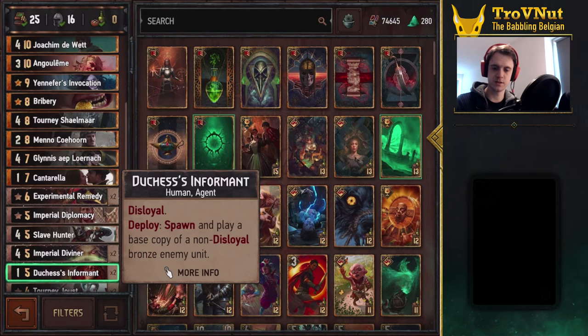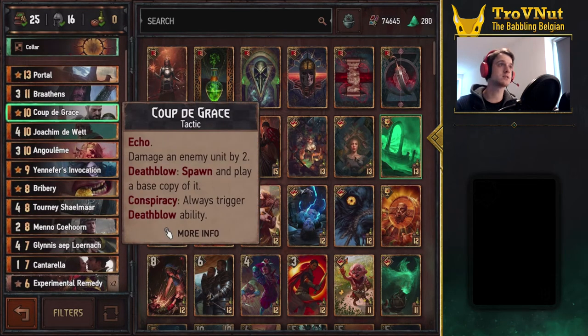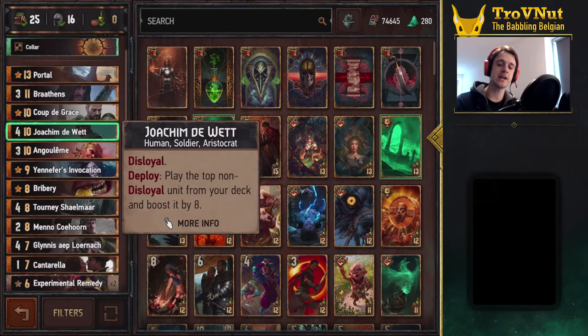That also explains the Duchess Informant. Moving on to the Gold cards: Coup de Grace is basically amazing in this deck. It's an Echo card so you can use it twice spread over two rounds, and you can damage an enemy unit by two — if you kill it, you spawn and play a base copy of it. If you do that on a spying unit you always trigger that deathblow ability. It's perfect on any of our spying units like the Duchess Informant, or if you just want to copy a low-health engine unit. We also have Joaquin the Vet, who basically allows you to play the top non-Disloyal unit from your deck and boost it by eight.